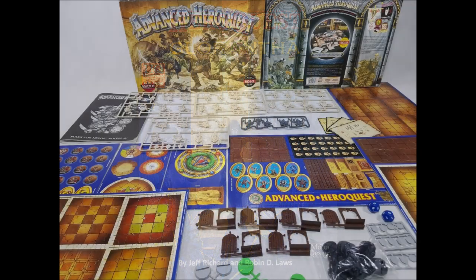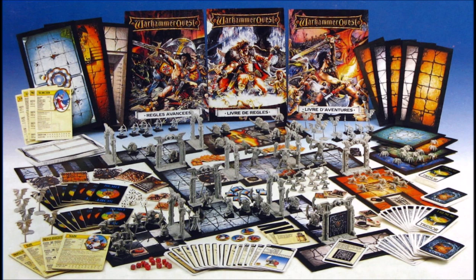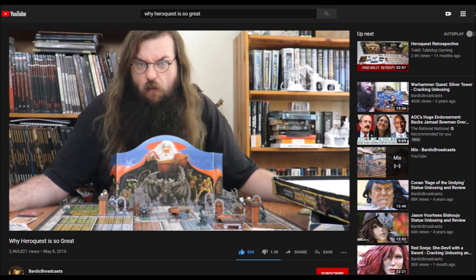Over the years, Games Workshop also produced several games in the style of HeroQuest from Milton Bradley. There was of course Advanced HeroQuest, which used the miniatures and furniture from the original game but added more complex combat and character rules, a tile system for dungeon placement, and rules for henchmen. After that, Games Workshop also released Warhammer Quest, which was entirely a new game system, though similar in scope to Advanced HeroQuest. Finally, if you are still not convinced that HeroQuest is a great game, then let me direct you to Bardic Broadcast's video on the subject — check it out, you won't be sorry.